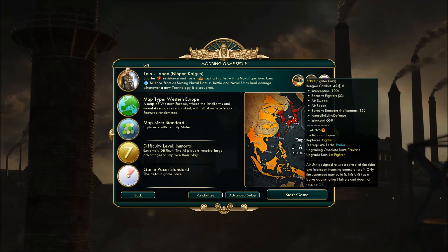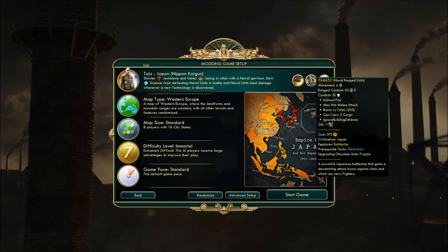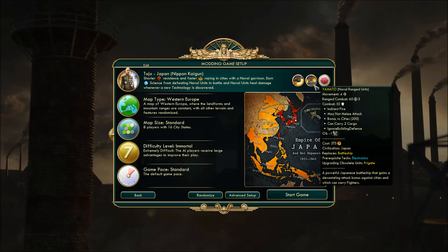Let's see the unique units. The Zero is pretty much the same as the base Zero in that it does not require oil — that is awesome. It has a bonus versus other fighters, so this is actually a really good defensive fighter aircraft. And since the fighters don't cost oil, you just garrison fighters and call it a day.